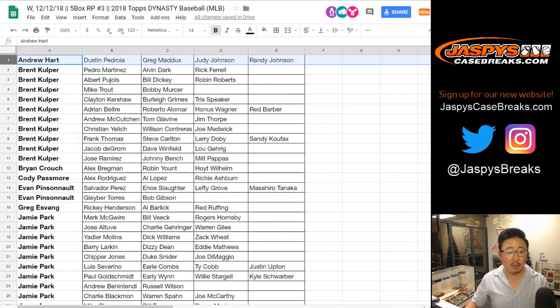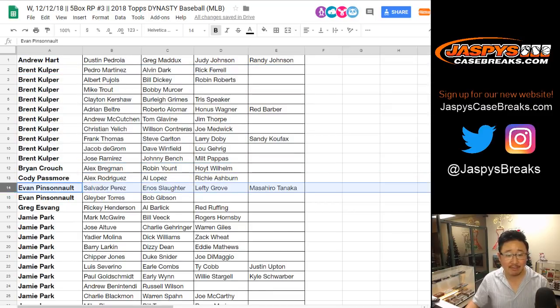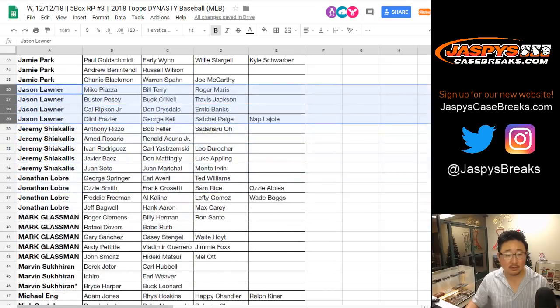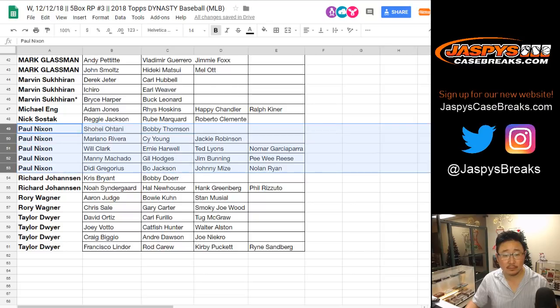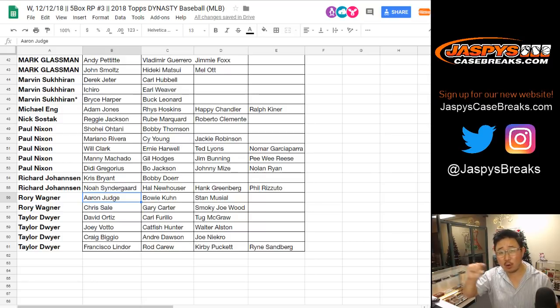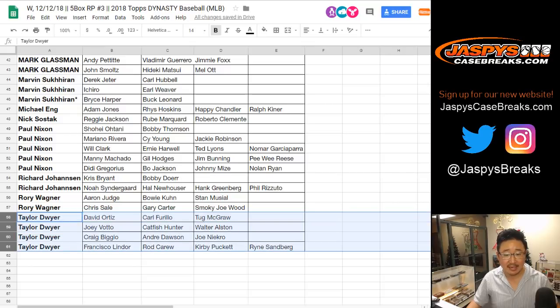Andrew Hart, there are your players. Brent, there are all your players — a lot of good stuff in there. Brian Crouch, Cody, Evan, Greg, Jamie, Jason, Jeremy, Jonathan, Mark, Marvin, Michael Eng, Nick, Paul, Richard Johansson, Rory — who has Aaron Judge and Chris Sale for trade. You can trade individual players; you don't have to trade the whole line. So Rory's just trading Aaron Judge and Chris Sale. And Taylor, there are your players.